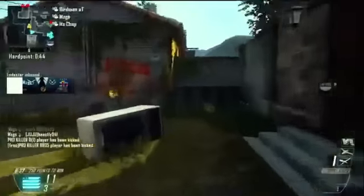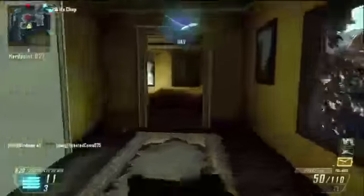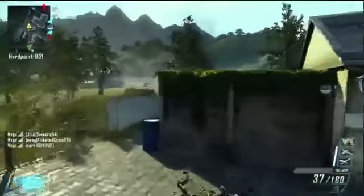This is the Jungle Warfare camo. My opinion — it's kind of ugly. You can't see it that well on the PDW, and I apologize for that. I didn't realize it wouldn't really show up well on the PDW, or else I would've used a different weapon. I kind of wanted to mix it up since the other ones were all with the AN94 or the MSMC, so I threw on the PDW. It turned out kind of ugly looking — the camo is like green and orange.